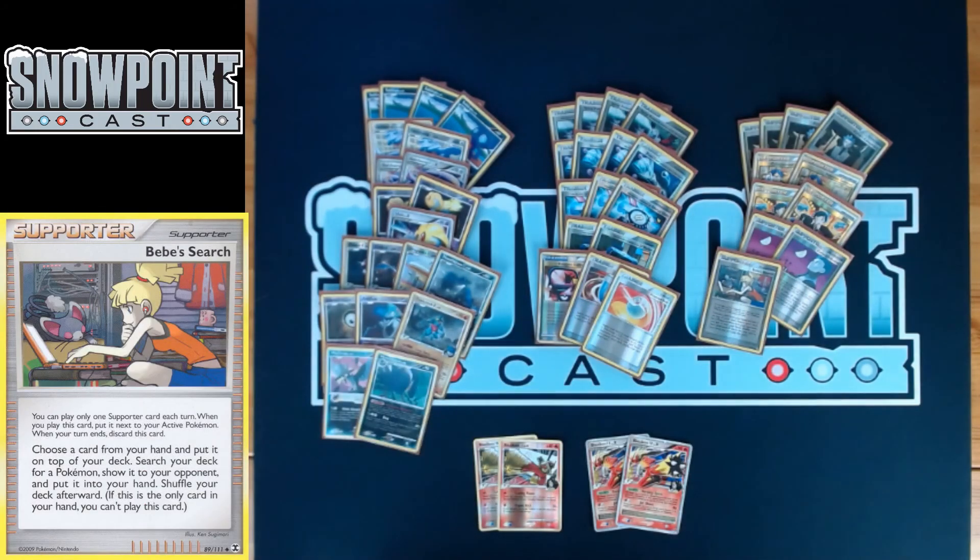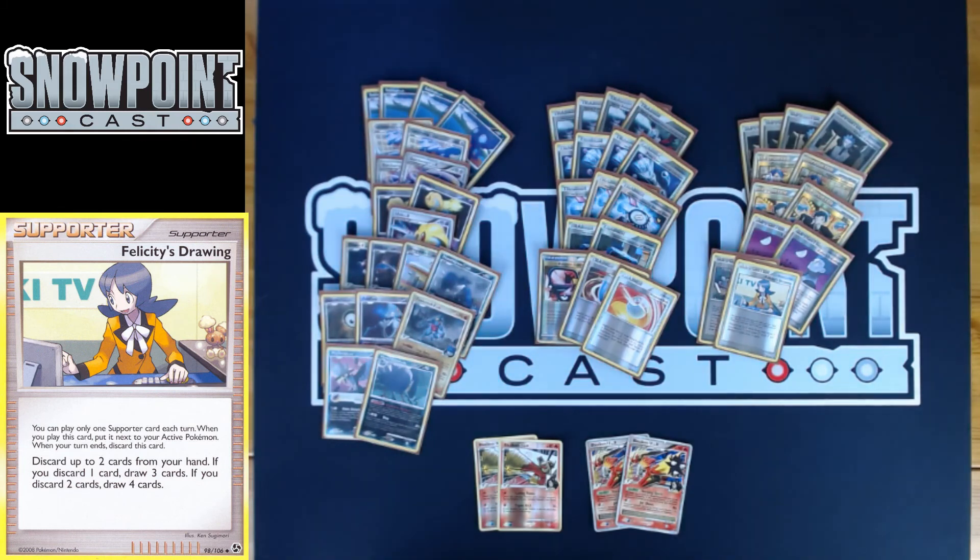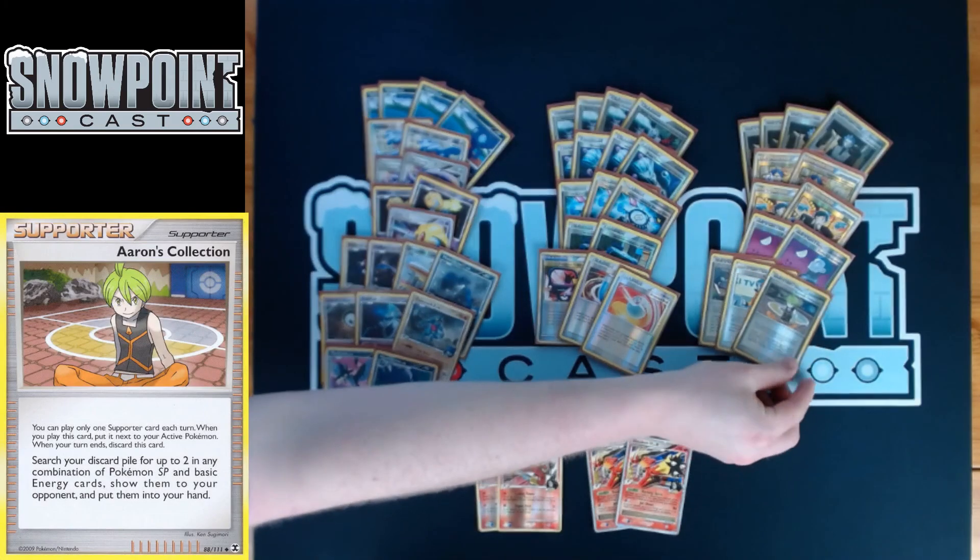You do also play a Bebe's Search — choose a card, put it on your deck, then search your deck for a Pokemon and put it in your hand. Great for finding Level X Pokemon and just finds any Pokemon in the deck. You also play Felicity's Drawing: discard one card and draw three, or discard two and draw four. Just a good draw card for consistency. You play one because with Sableye you can search it — sometimes being able to discard bad consistency cards or techs you don't need for the matchup, then draw more cards, is definitely solid. You also play an Aaron's Collection: search your discard pile for two in any combination of Pokemon SP and basic energy and put them in your hand — good SP Pokemon recovery as well as basic energy recovery in the late game.